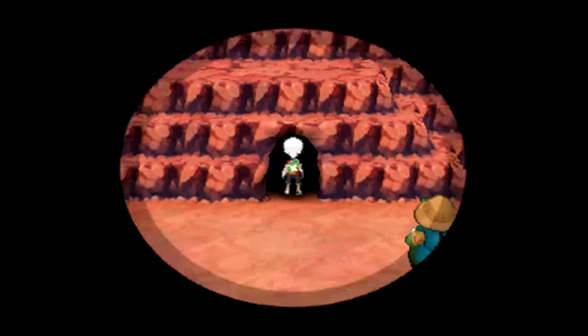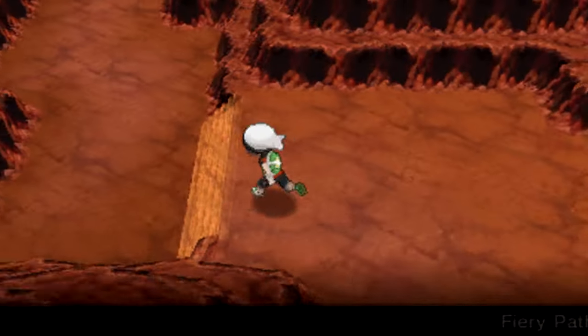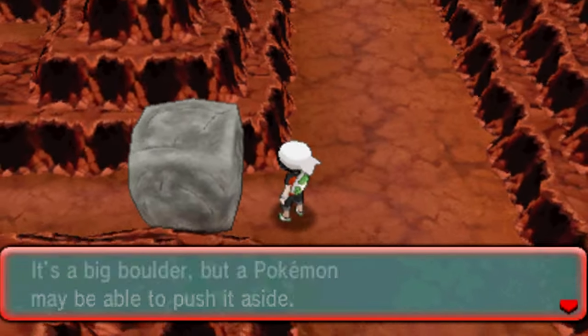First off we have the Fire Stone located in the Fiery Path. You're gonna need Strength to do this, but come up, push the boulders out of the way, and go to the very bottom. Once you get to the bottom you actually get a Mega Stone too if you want that, but we'll get the Fire Stone.